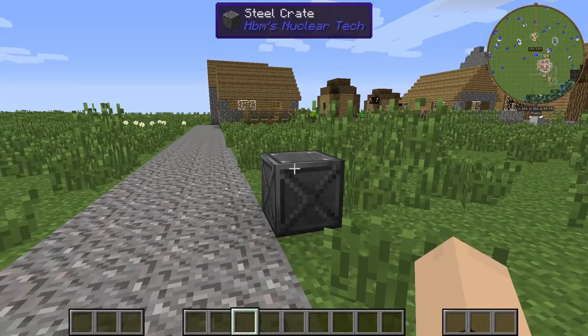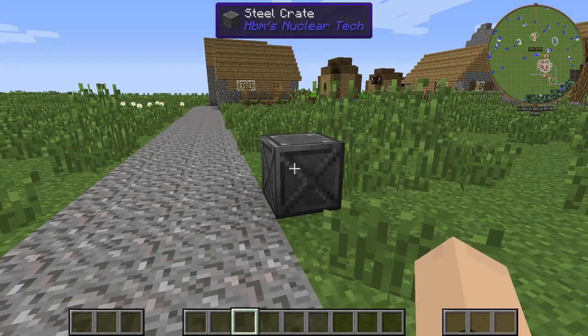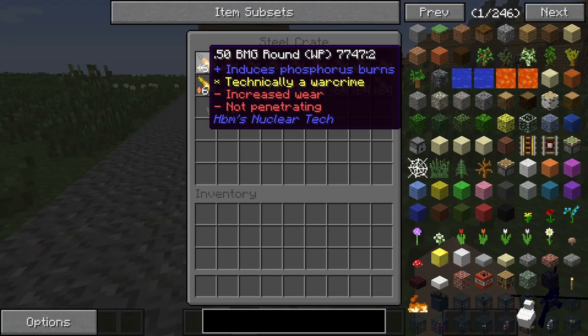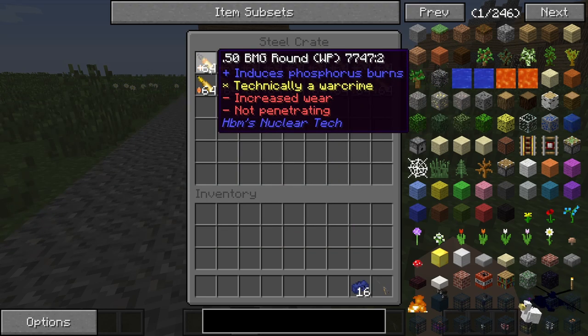The HPM Nuclear Tech mod just added the Browning Machine Gun into Minecraft. This is how it works. We are going to be testing out the White Phosphorus rounds and the Explosive rounds. Let's get into it, shall we?